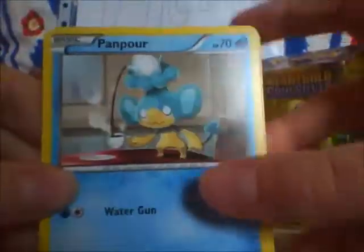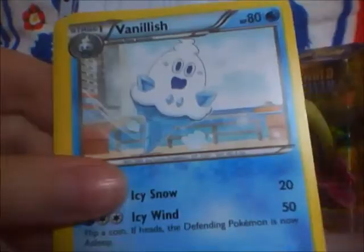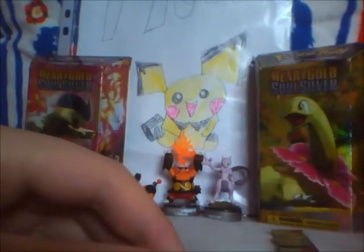Next pack. I felt like a holo was going to be in there. I still need five from the set, so I've got ten to collect, so maybe one in here would be nice. Pample, Elgyem, Cricketot, Riolu, Ferroseed, Pokemon Center, Vanillish, Sigilyph, Ditto Reverse, and a Munna Rare. Only a holo I don't need. Poor pulls from that one. Not really happy with that, but yeah — you can never win them all.